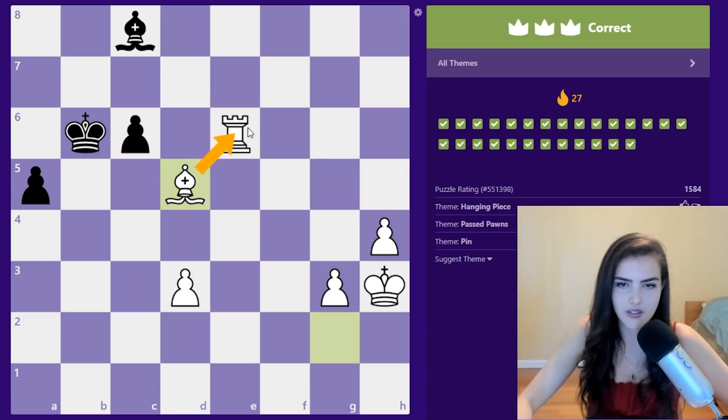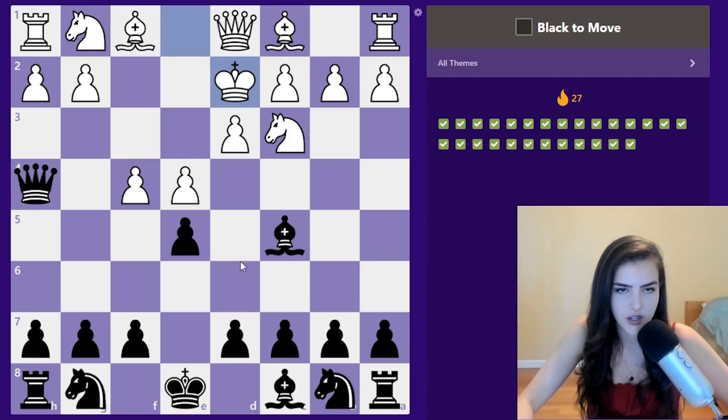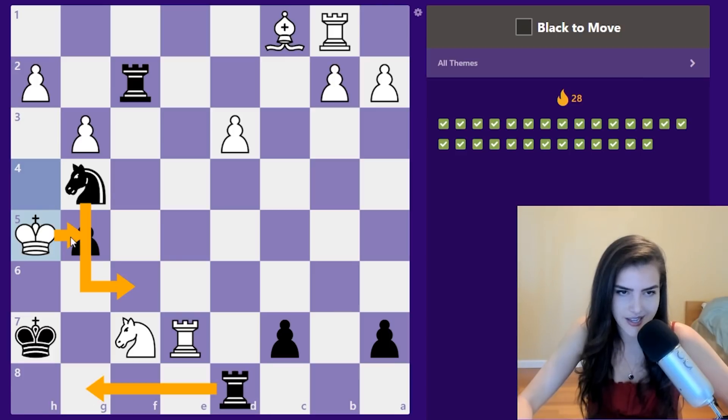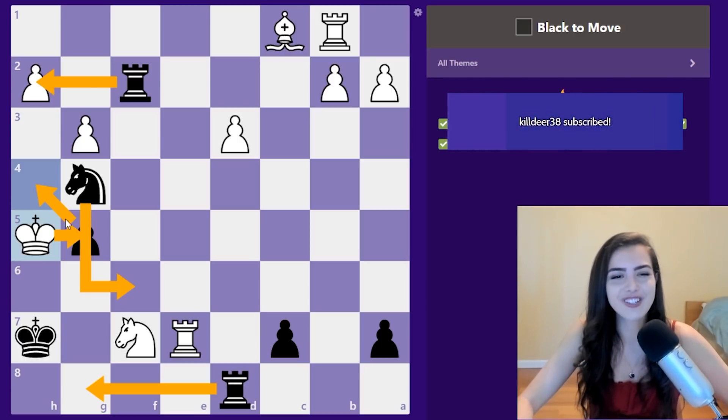Black to move — where is this king going? Queen check, king here or here — only options — and then we have mate, there's no way to stop it. Black to move: knight f6, then there's only one move which is king takes g5, that is met by rook g8, he has to then play king h4 and we take on h2.